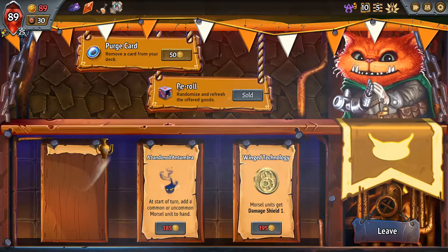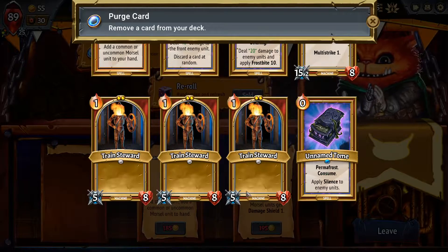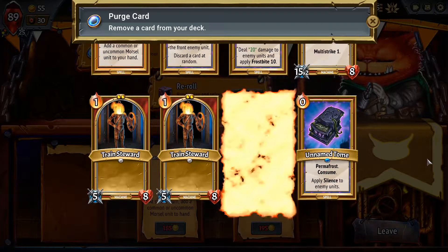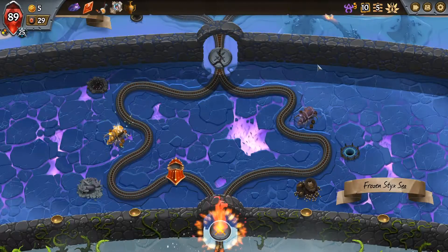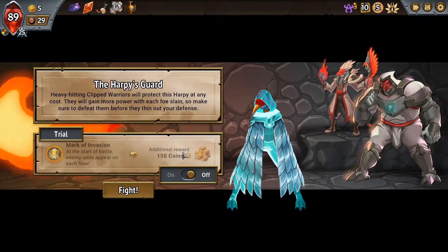Damage shield on the first friendly summoned unit - keep a random card I didn't play in my hand is also really good. Do I want the spell upgrade or the chain? Or do we reroll and hope for something even better? The damage shield can be good but it's only the first friendly unit. The spell upgrades is great - the dream is cheaper holdover, imagine a one-cost ice tornado every turn. Let's reroll - starting if you turn common morsel units have damage shield, never play your third spell of the turn, all cards gain plus one magic power for the rest of the battle.